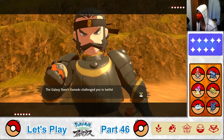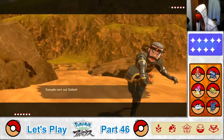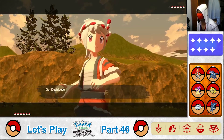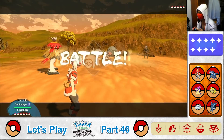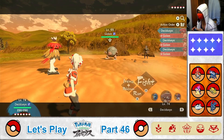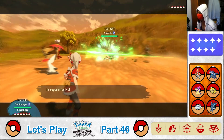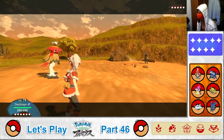Battle start! Galaxy Team's Kamado challenges me to a battle with five Pokemon in hand. He first sends out Golem! I send out Decidueye! Okay, Decidueye, use Leaf Blade on Golem! One-hit KO! Golem has fallen! Good job, Decidueye!